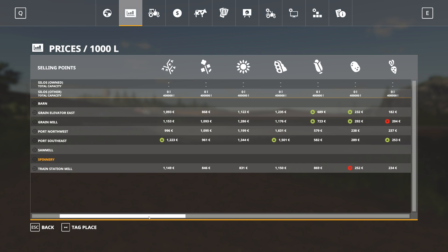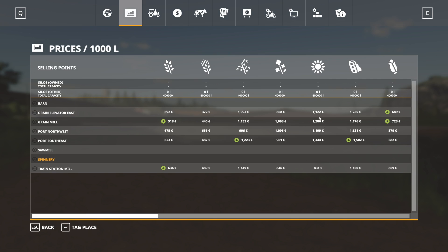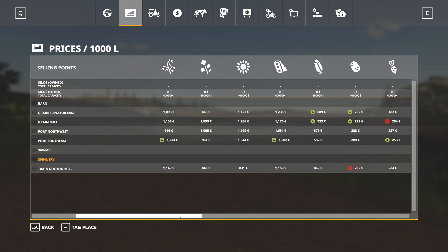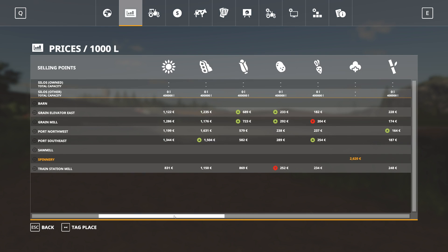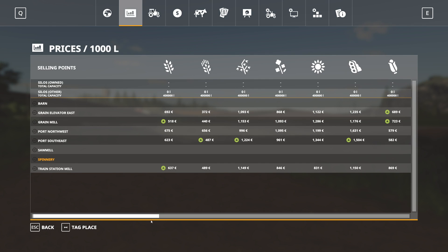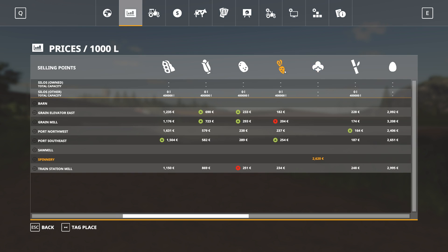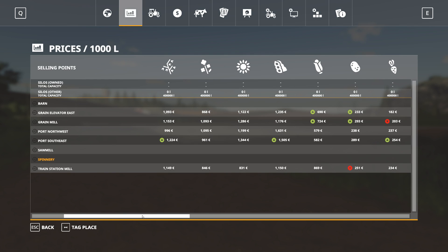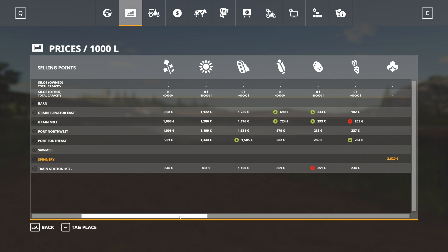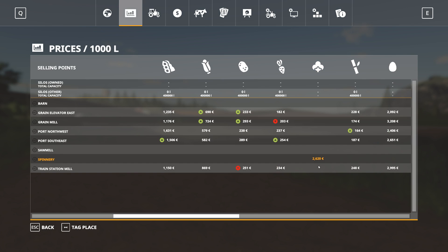Now you're going to ask — well, have other prices been changed? No, not really. I've been playing this game on both PC and console a lot, and nothing else seems to have changed. It's just the dramatic change in cotton. And if you notice on the updated version, cotton is in a different place — it's here next to Sugar Beet, between Sugar Beet and Sugar Cane. On the version we're playing now, cotton is right after canola. So the placement of cotton has also changed. The price has changed, the placement has changed.